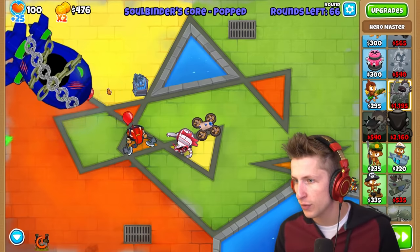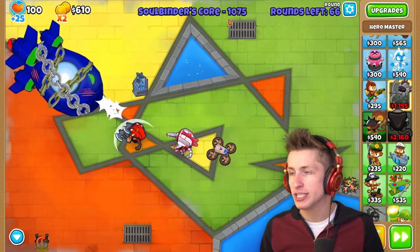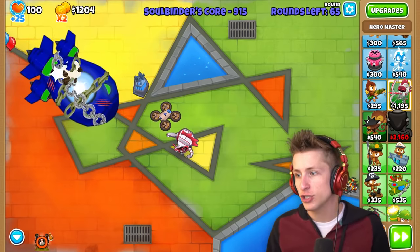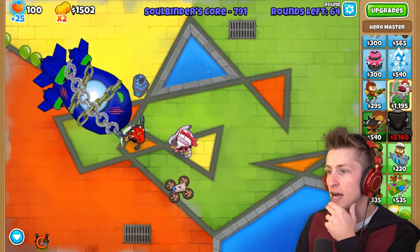The Soulbinder's core just went back, but it has 1,000 HP still. It says 66 rounds left. We need to be paying attention to what rounds are coming because I really don't want something to sneak up on us.